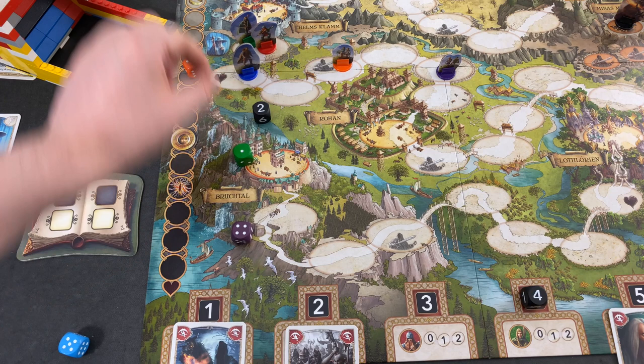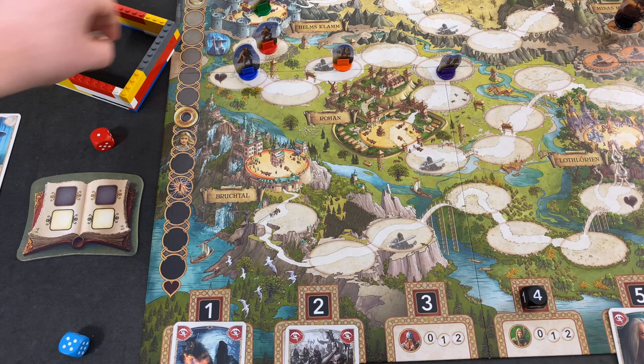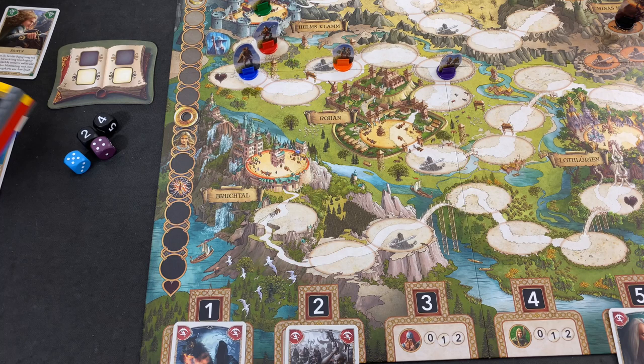We're moving Legolas into Helm's Deep because we made it exactly — we're getting one life point back. That somewhat worked in our favor. But then we immediately move into the next round.